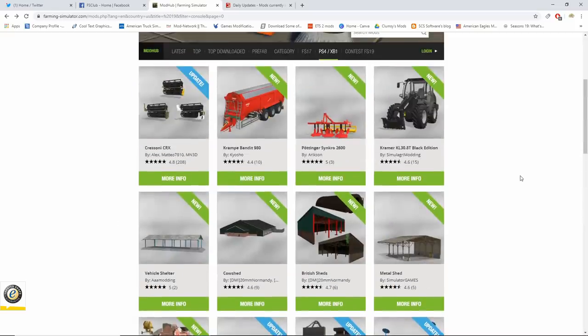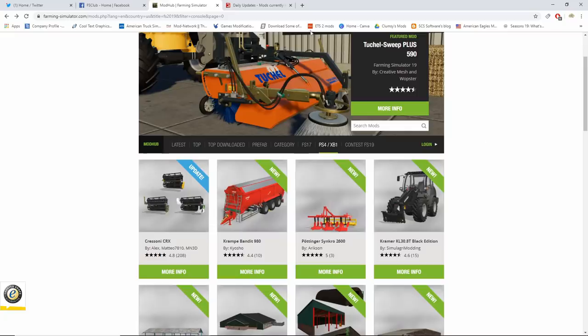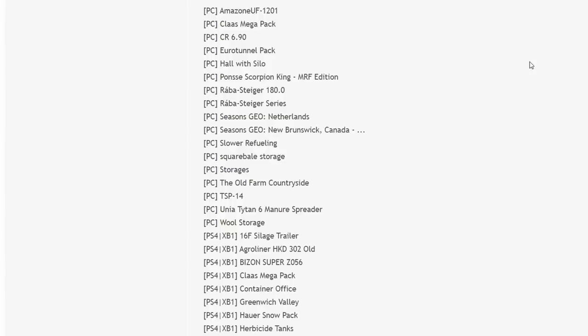There's also a new map — I believe it's called Ugin Stem — it's not showing here for some reason, but there is a new map available on consoles. Okay, let's get to that testing list.